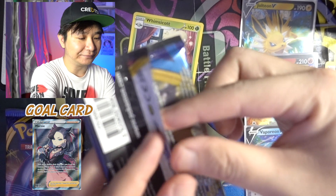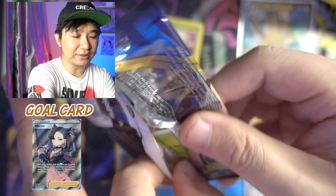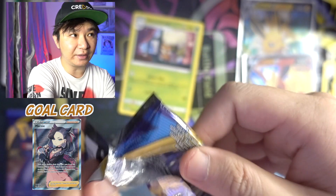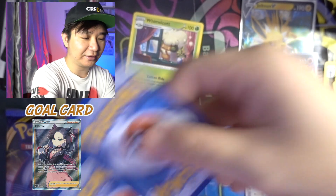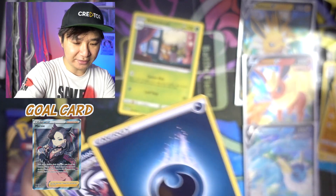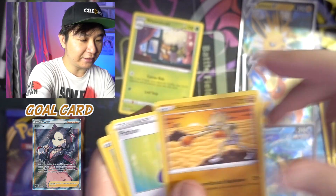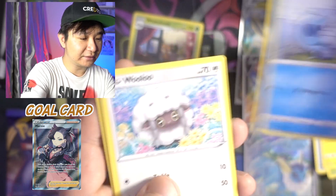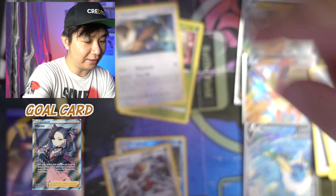Second pack, let's go. This will be quite a short video because we are only opening three tins for 12 packs. Another green. Water, another Dark Energy. Linoone, Hitmonchan, Potion, Biplob, Pincurchin, Sobble, Wooloo, Clobbopus, Reverse Holo Bisharp, and a Noctowl.